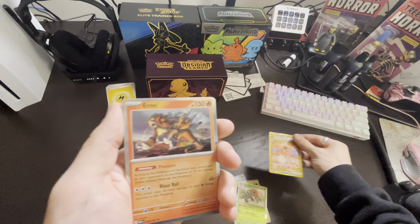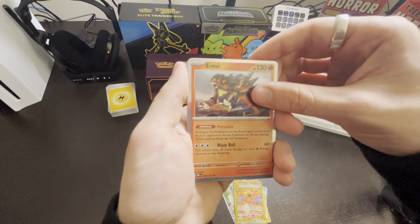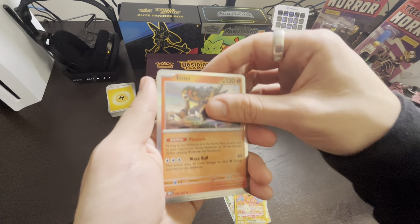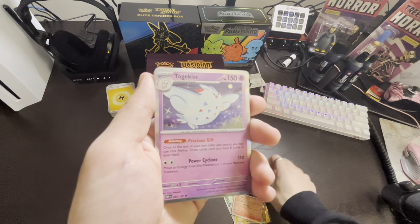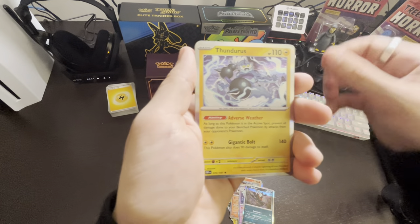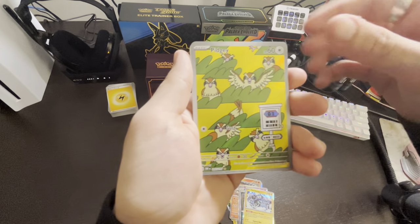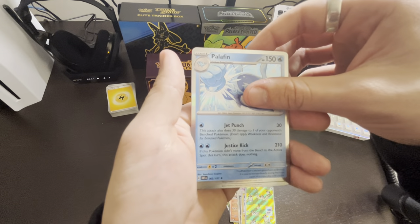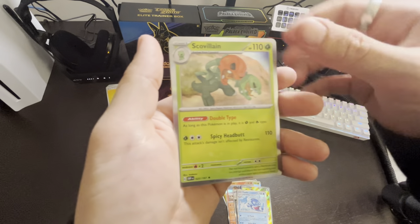I'm very proud of this pull. Entei — we already have him. Togekiss. Darkrai — already have him as well. Thundurus. Full Art Pidgey — this is a great card, I'm really excited about this one too. Palafin — I think we have like three of these. Skullvillain — already had a repeat.